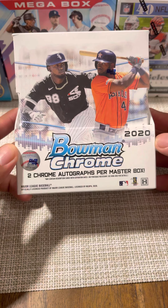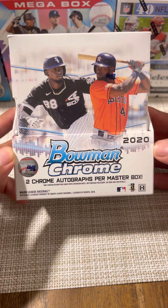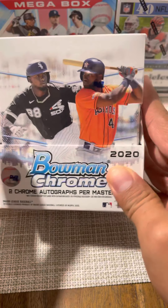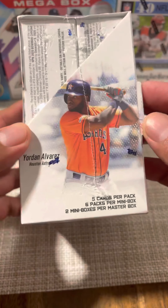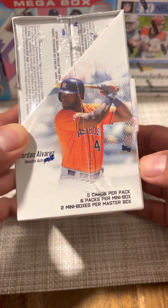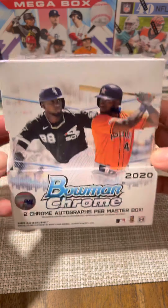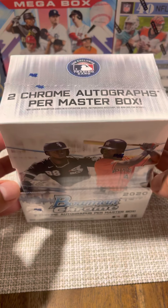What's going on YouTube, tonight I have for you an opening of Bowman Chrome 2020 master box. It's an older product so some of you are already familiar with what's inside. The master boxes have two mini boxes, six packs per box, and five cards per pack. Yordan Alvarez and Luis Robert are two of the guys we're chasing, along with a bunch of other good young prospects.